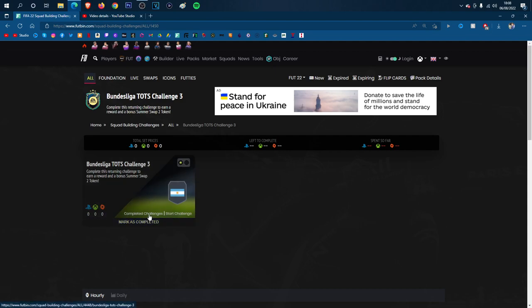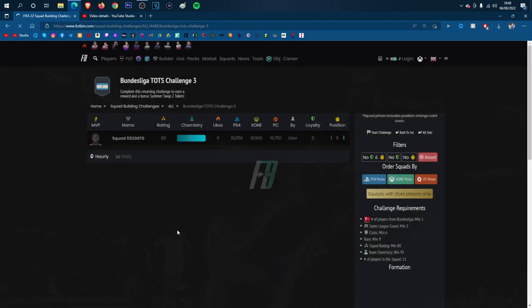You get yourself a Jumbo Premium Gold Players Pack, I believe, which is a value of, I think, 50k. You also get a foot token, which is decent, very nice, because they can go towards some very, very good returns.